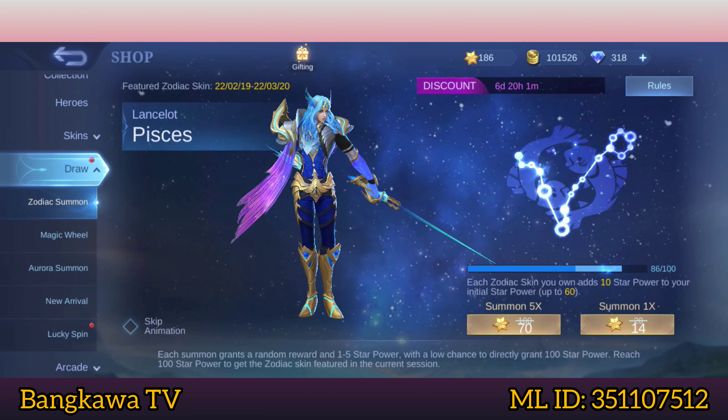One Summon dito is equivalent to 14 Crystals of Aurora, at iyan na po yung tinatawag nating discount. Instead of 20 Crystals of Aurora, one Summon ay ngayon only 14 Crystals of Aurora. And dito sa Summon 5 times, instead of 100 Crystals of Aurora, magiging 70 Crystals of Aurora na lang ang 5 times Summon.